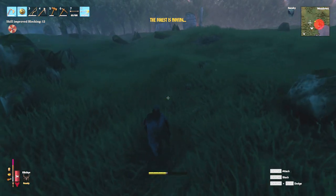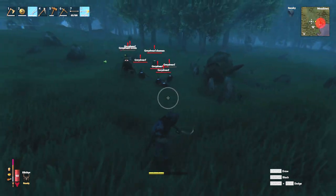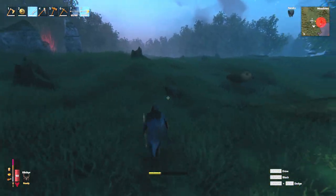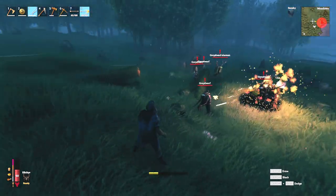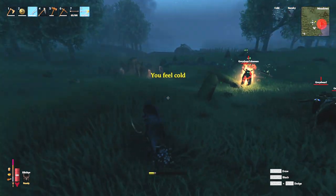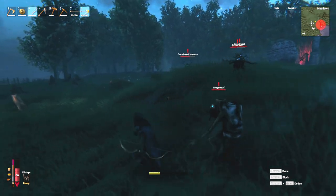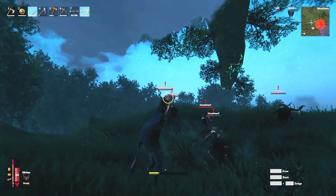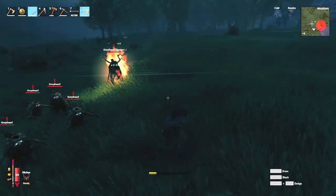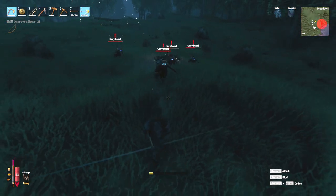There's a lot of them, so I'm gonna wait until I thin them out a little bit. We should take out that shaman first — I think he's healing them. There you go, tough guy, heal that. Got the shaman again. I don't know if he's healing them or not, but whatever — take him out anyway. Always go after the magic users first.